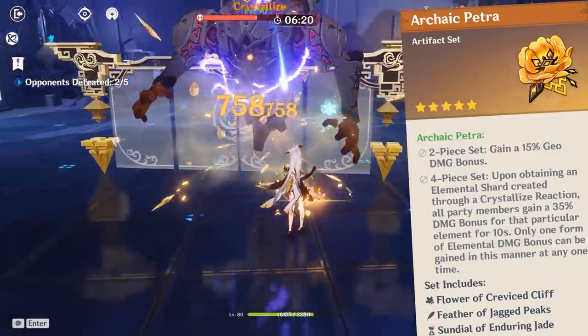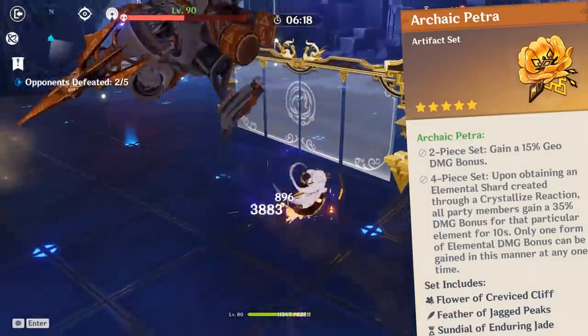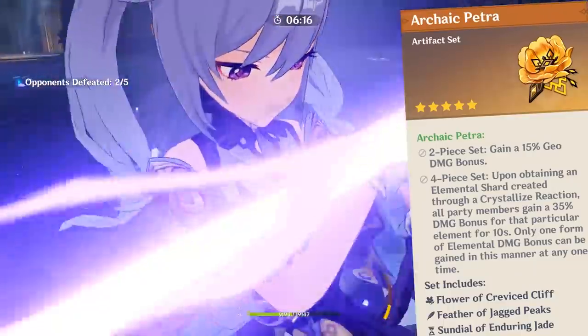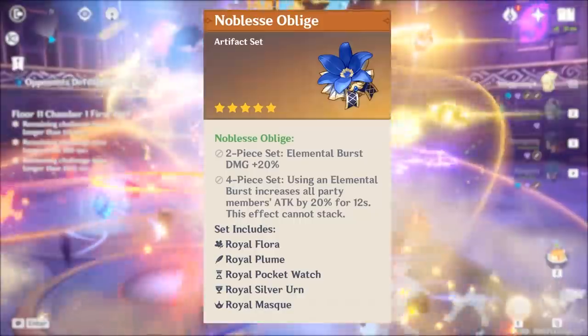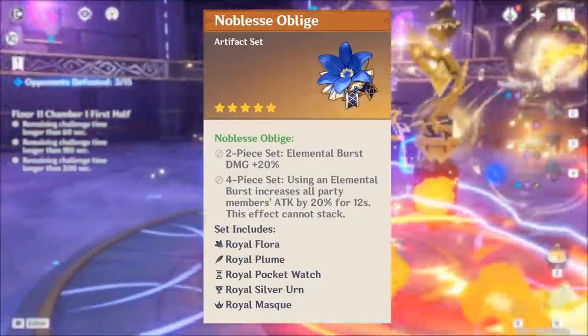Just keep in mind that Ningguang has to be the one who picks up the elemental crystal from the ground in order to activate the team-wide bonus. If for some reason you can't obtain this set or would prefer something else, you can go for a full Noblesse Oblige set.